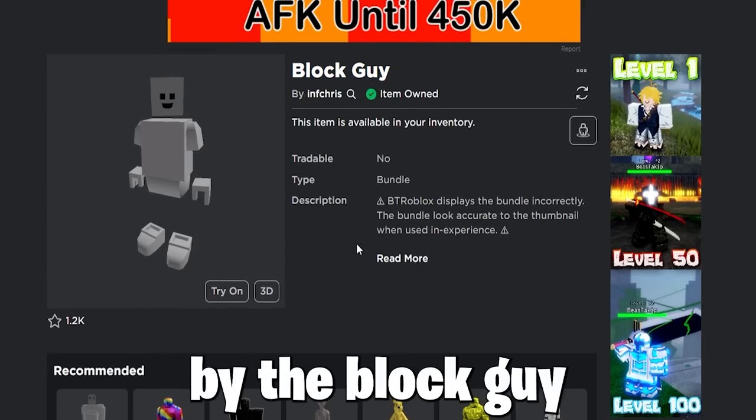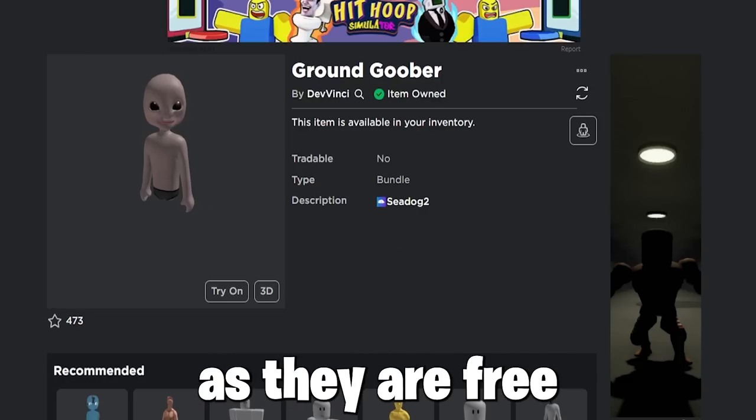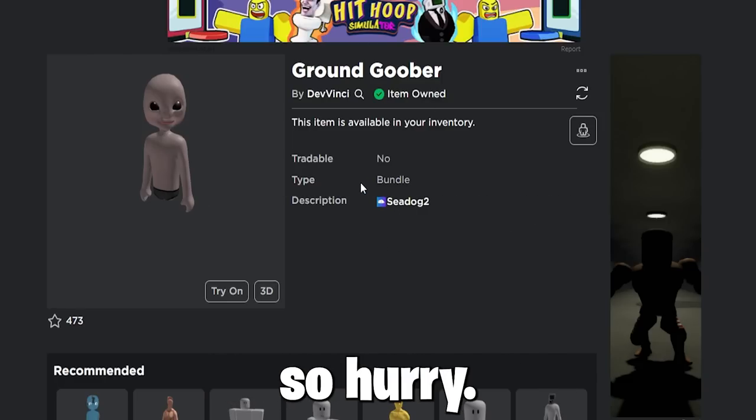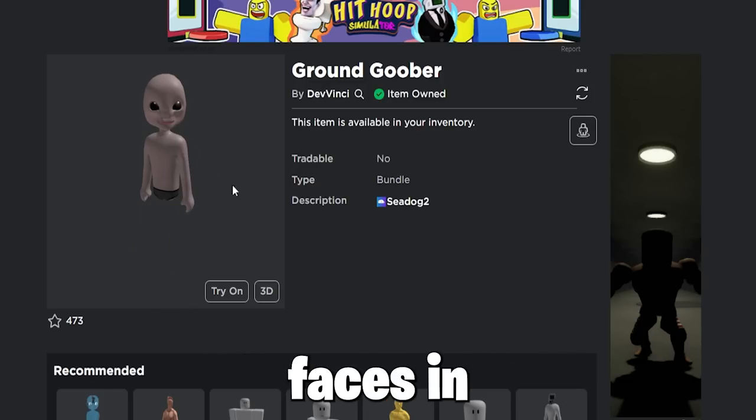So firstly, buy the block guy and the scary ghost bundle on Robux. Also, all these bundles are free, and the faces too, so hurry. Also, the ground goober — you need this. All links to bundles and free faces are in the description.